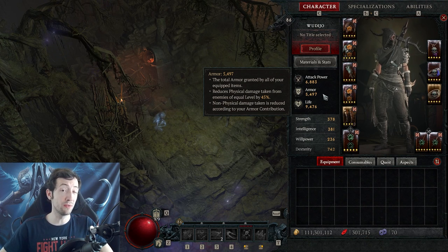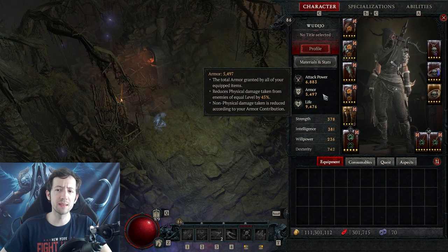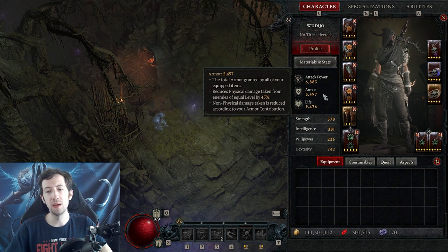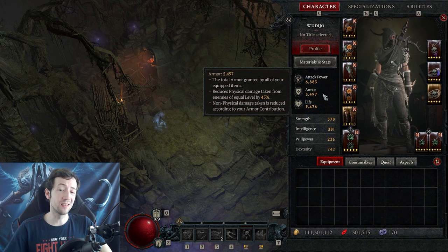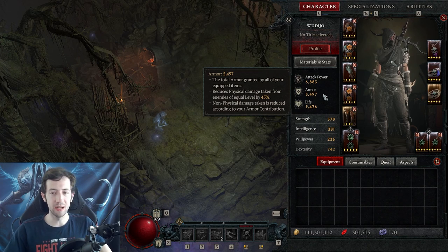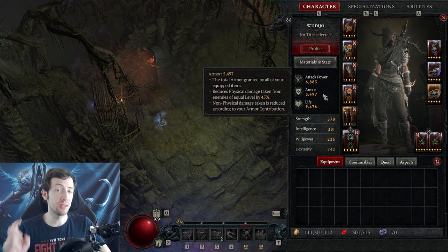Right now I have 45% damage reduction when I have no Disobedience stacks with my current gear against enemies of the same level. You get a penalty for fighting high level monsters, so this armor reduction is not accurate if you're farming nightmare dungeons where monsters are above you. The exact calculation is currently unknown, but it means you generally take more damage than what it says.